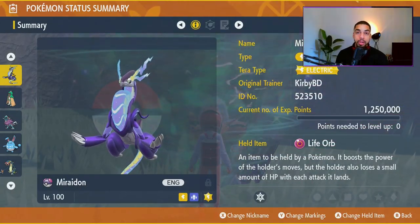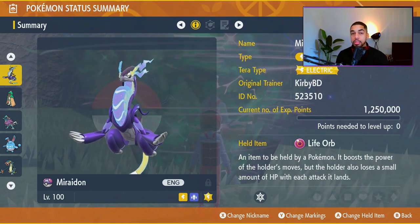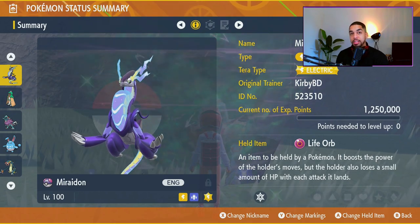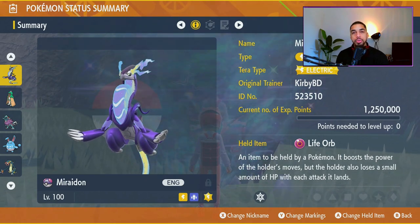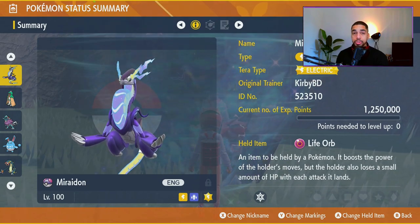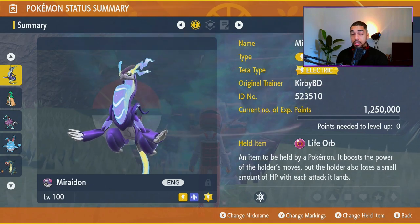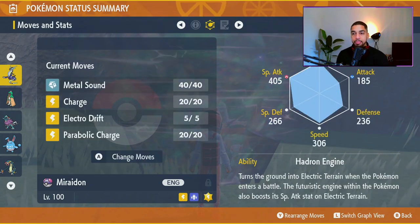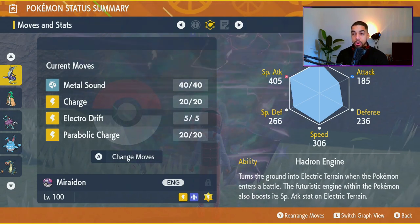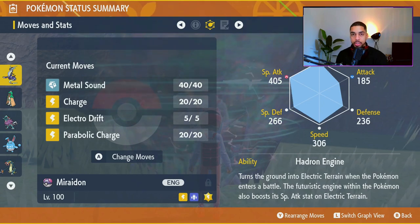Miraidon is the answer to all your prayers because Miraidon has the capabilities to one-shot Decidueye even before it sets up the shield. My Miraidon is level 100 — I do suggest yours to be 100 as well. I give my Miraidon the Life Orb because I want to maximize the damage output. The moves I've given it are Metal Sound, Charge, Electro Drift, and Parabolic Charge.